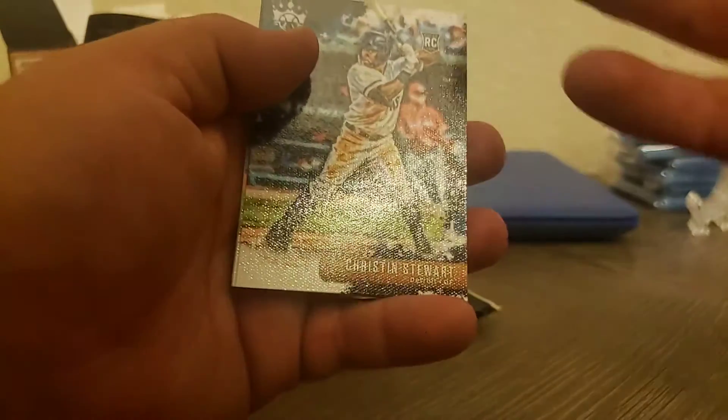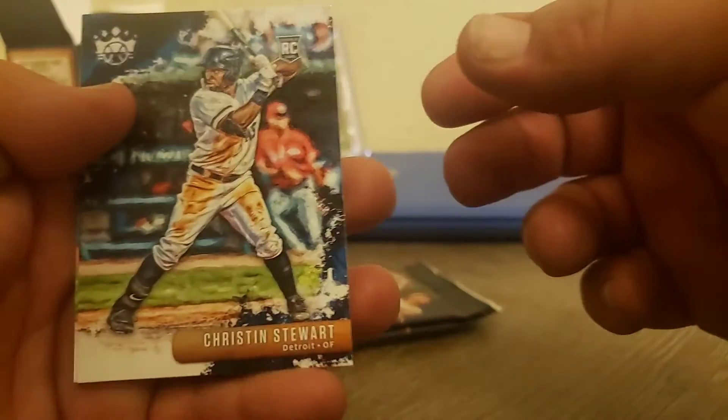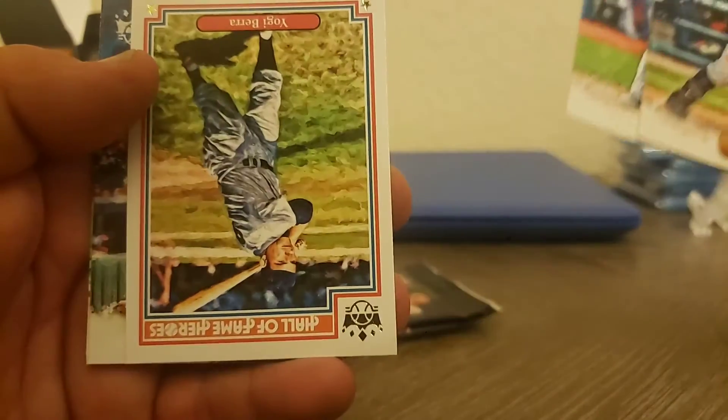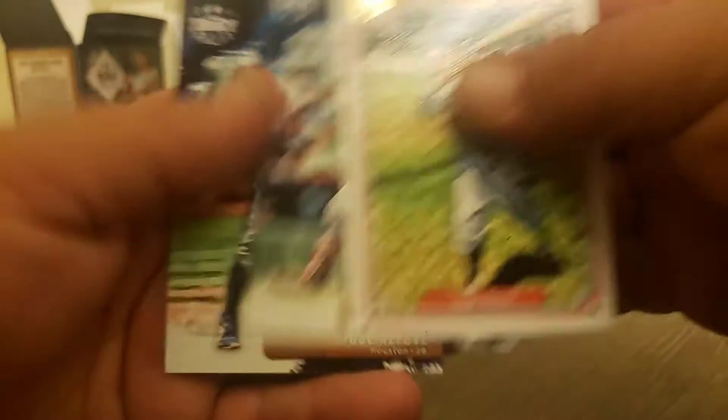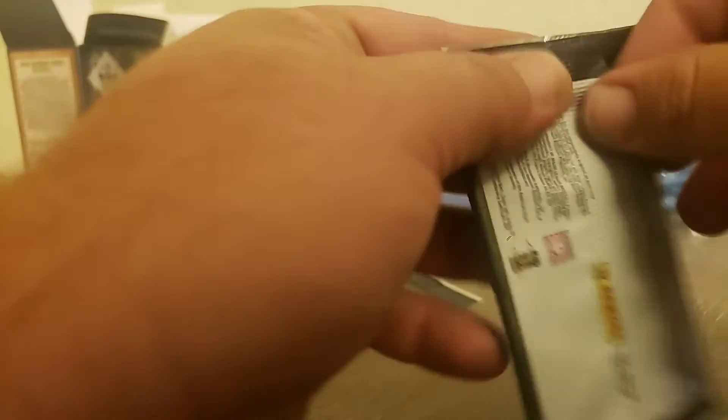A lot of people throw shade at Panini and these Diamond Kings and Gallery, but I really like them. The one shade I will throw is that it's so much more difficult to open a pack of Panini products than it is to open a Topps pack. We got a Christian Stewart, Ramon Laureano, a Yogi Berra — pretty cool — a Yogi Berra hall of fame heroes, Ozzie Albies, and Jose Altuve.